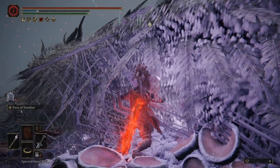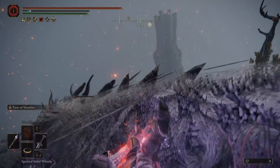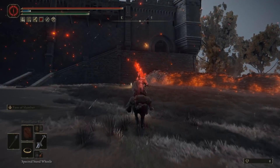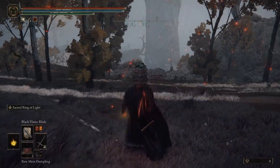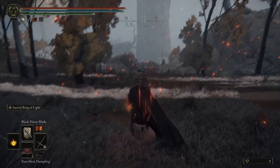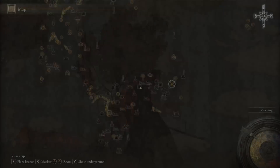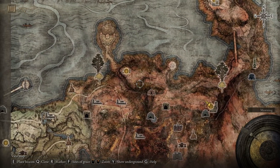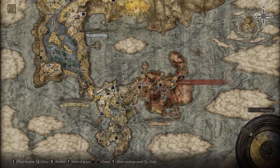Once you see the dragon twitch, get on your mount and head directly back to the lost grace and interact with it. You will notice the dragon pops back up and you can then rinse and repeat these steps. That's the Blood Flame Blade glitch — highly effective against that boss and a few others. This location is at Fort Farroth. Note: if you do not see a dragon here, you have likely already taken it out or accidentally messed up the glitch previously.